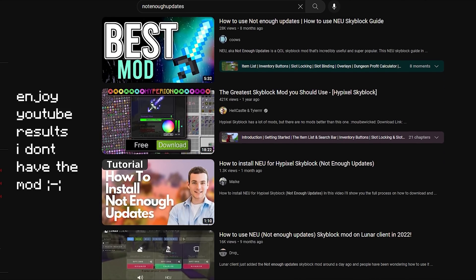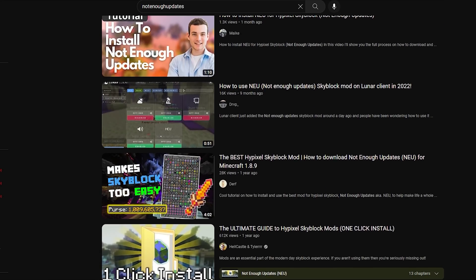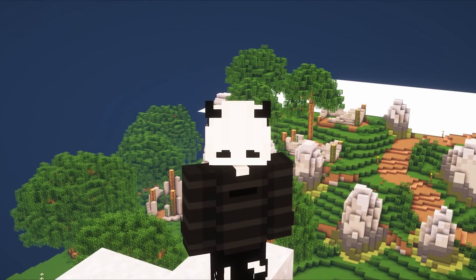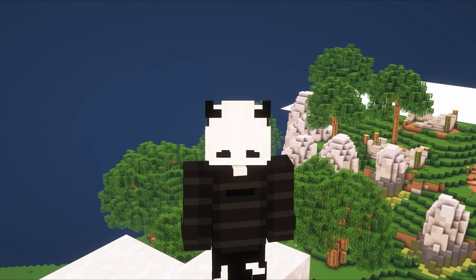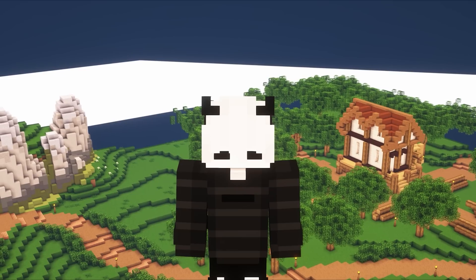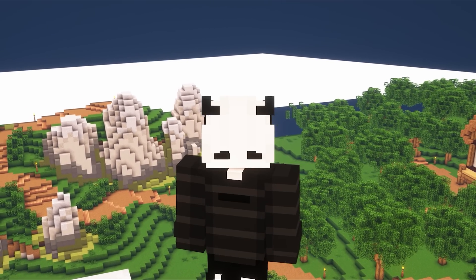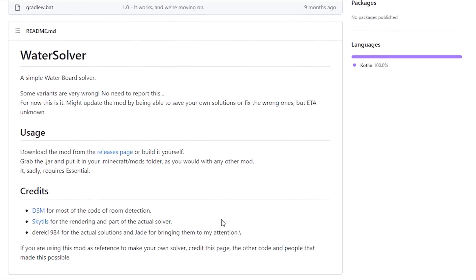NEU (Not Enough Updates) is next. I was never a big fan of it, but it has nice features to use once in a while — I always use the Fairy Soul one. It also has a nice auction house and slot binding features, though it always killed my FPS so I never used it long-term. NEU is definitely useful for things like crafting recipes, especially if you're an Iron Man, so I'll leave a download link.